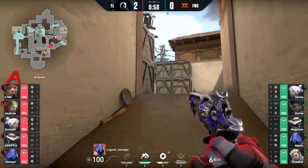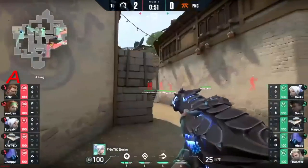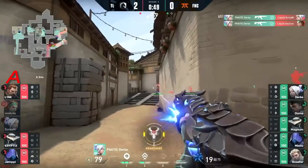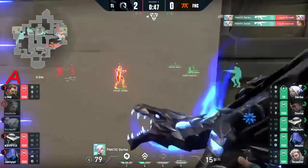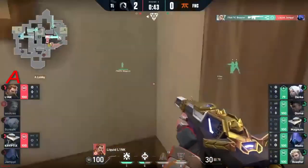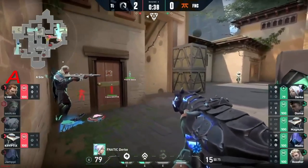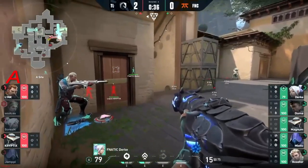Looks like they're gonna drift toward A site. Durka got himself tucked in behind bricks and Boaster now coming through — look at that. Durka gonna open things up with two headshots to open this round. Boaster gonna follow through as well. Yampe will fall and just Cryptics and Link left here to try and recover this round for Liquid.